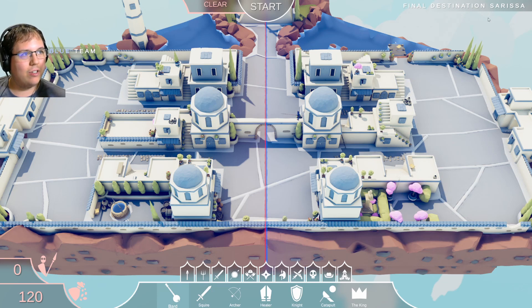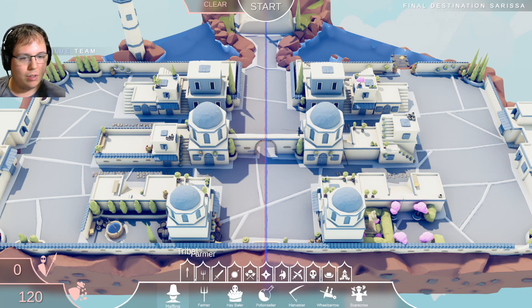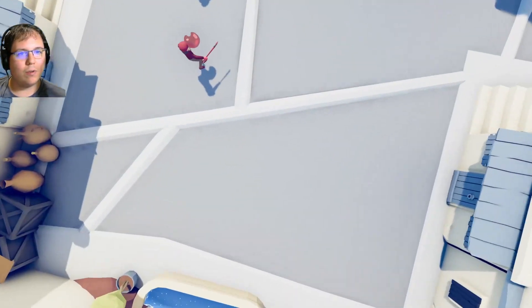Final destination Sarissa. I know what can take care of that except I can't afford one. Archer - snakes on a plane. I still haven't seen that movie, but I have a feeling it's pretty good. Well hey, you were asking what painters do - let's find out. Two painters versus a Sarissa.